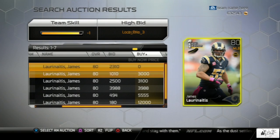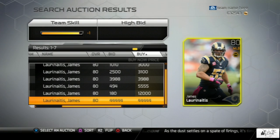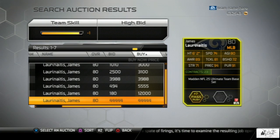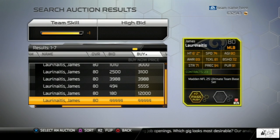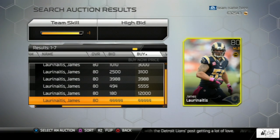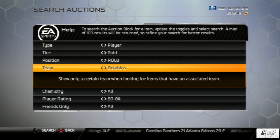We're going to search up James Laurinaitis, and this is once again a valuable card. When I was doing this video and looking up some of these cards I felt like I was in a gold mine. James Laurinaitis has one card up right now going for 44,000 coins. When somebody wants to do these team captain collections they're going to buy these cards — there are just some people that love doing collections and want to knock out a bunch of them.